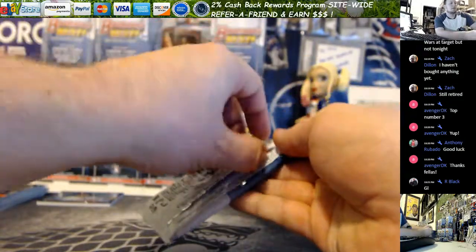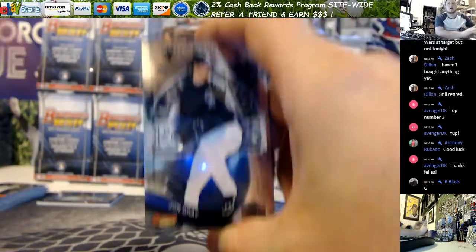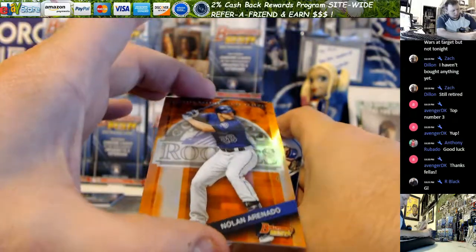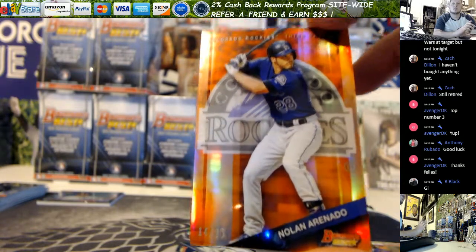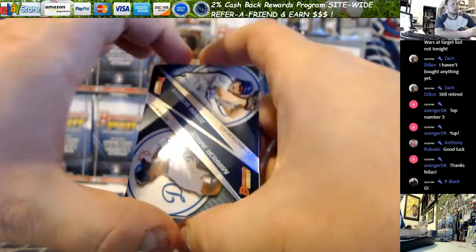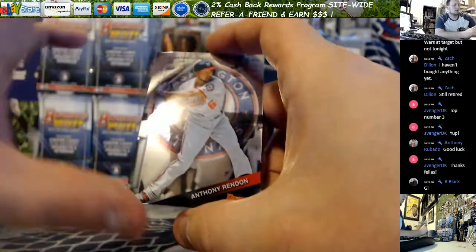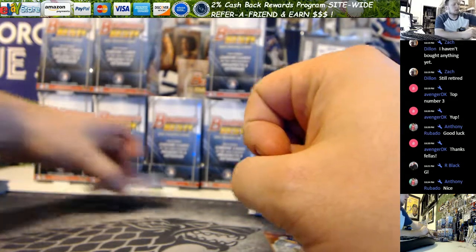Last pack of the first mini. Start off with a John Gray. We've got an Arenado — orange, out of 25, number 14 out of 25. All right, there's your first mini. Good luck.